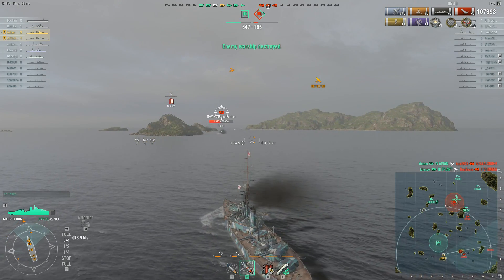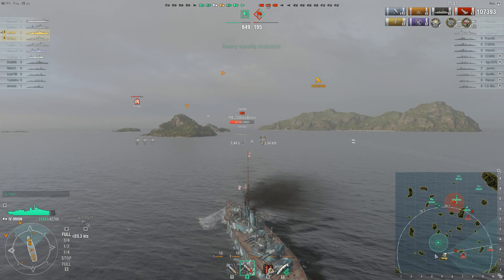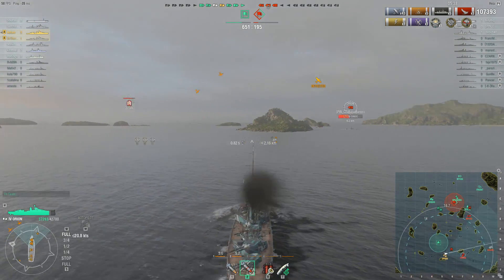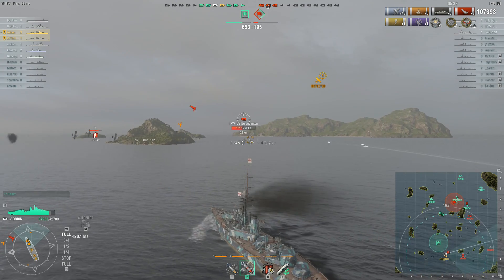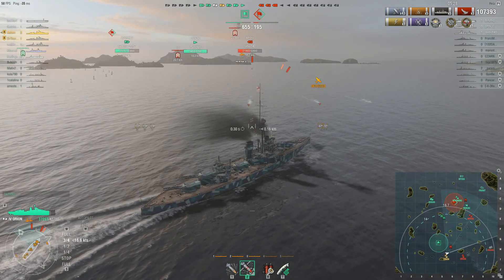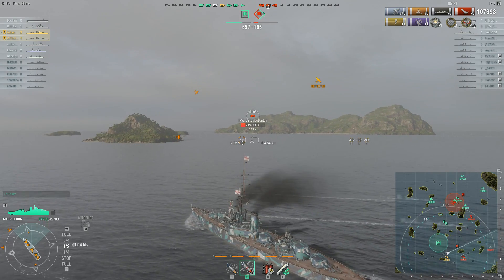The safer choice would have been for him to retreat and for me to take up the lead. When you are in a division you should try to split the enemy fire between your battleships. There is a torpedo drop, but since the carrier has to use auto-drop at this tier he can't manually drop, and therefore I can easily dodge those torpedoes.